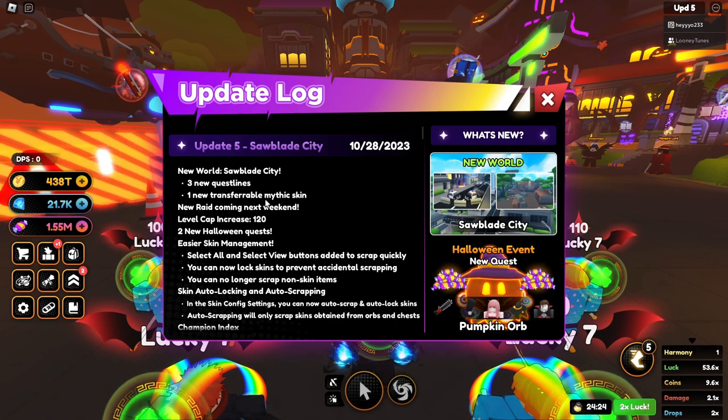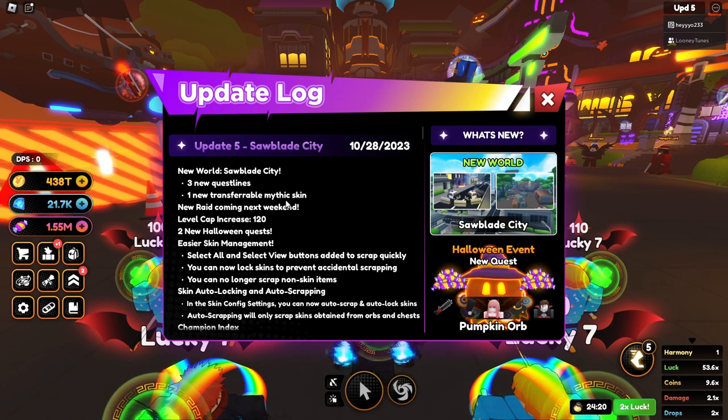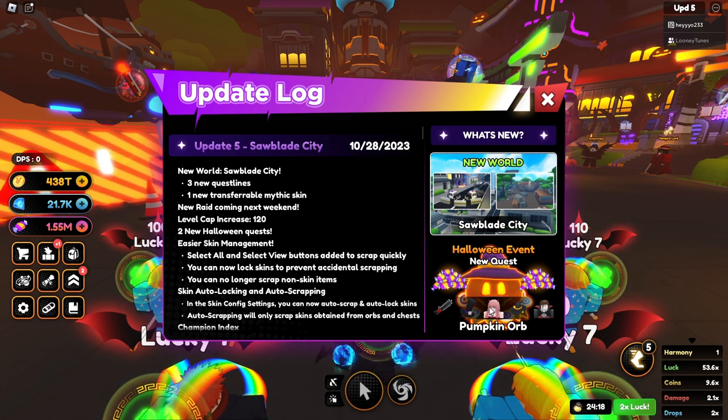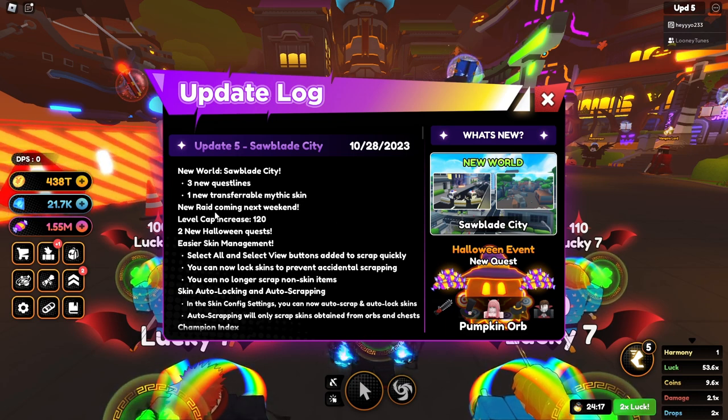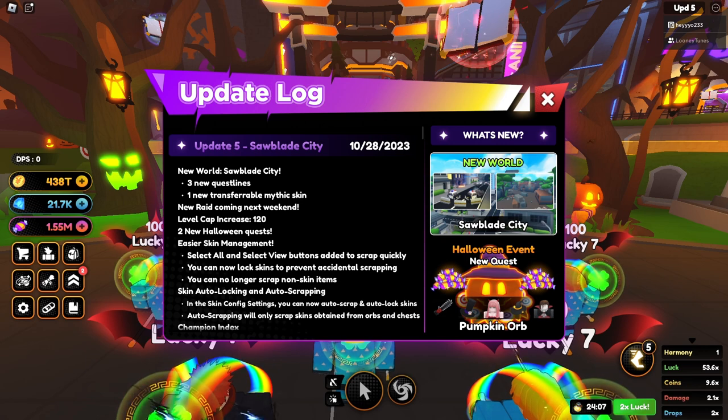We have Sawblade City — three new quest lines, one new transferable mythic skin, the pumpkin orb ones, a new raid coming next week, and level cap 120.